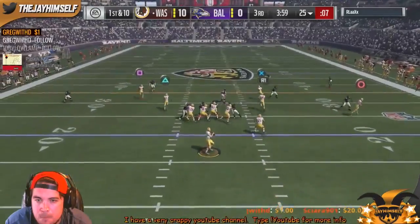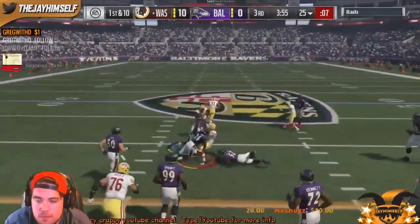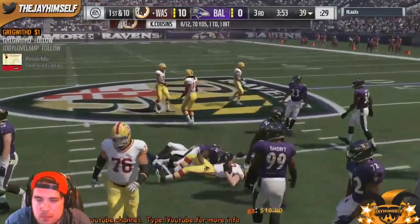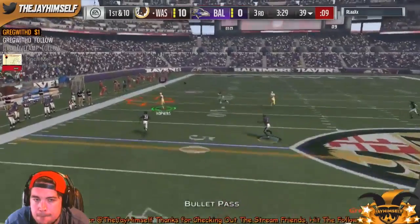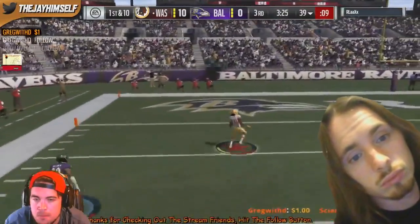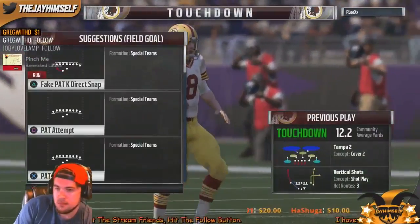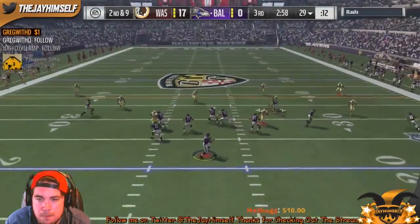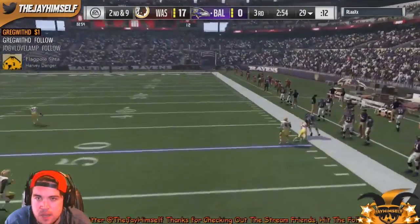We're going to hit a little baby dot to Jeremy Shockey. We're going to move the ball up and get about 15 more yards. On the next play we're going to see if he's in cover two again — and we catch him in cover two, we get the hot Zeddy dot, and we're going to go up 17-0. This game's about over.